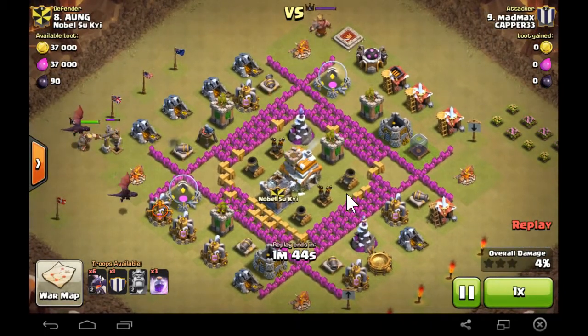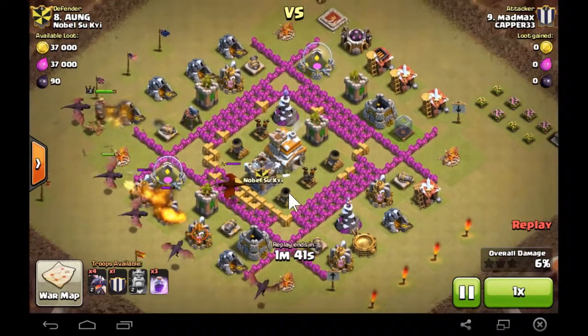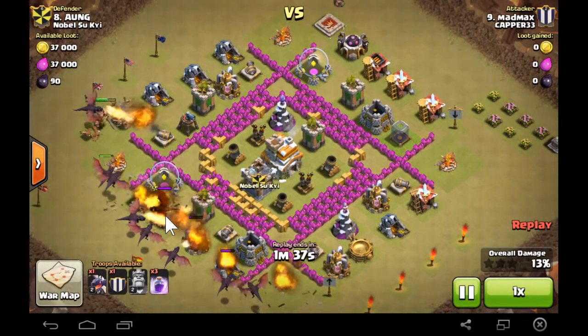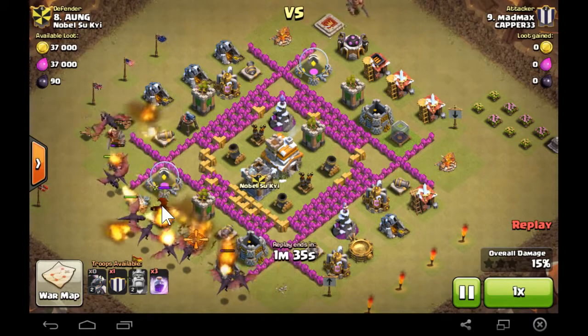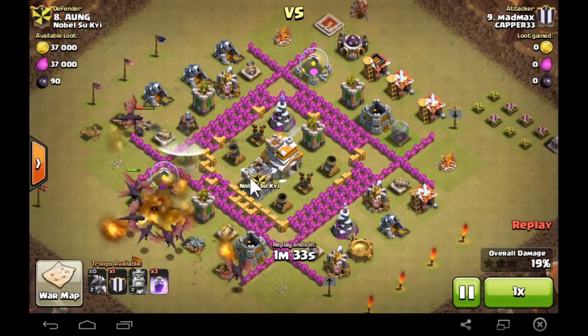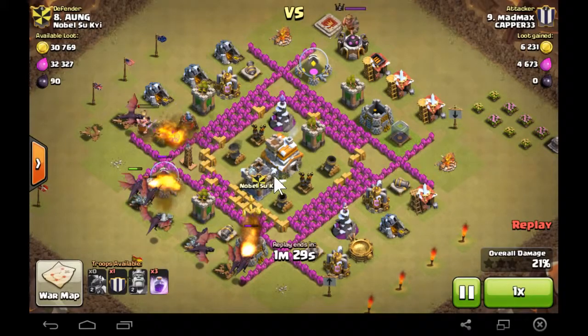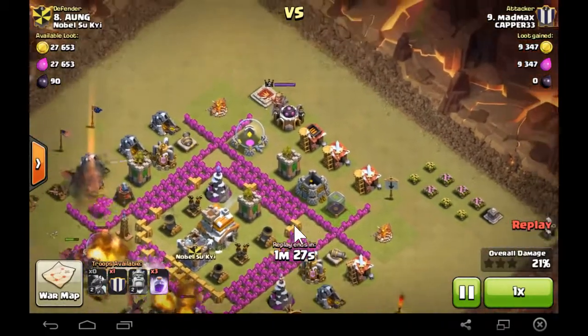It's a level 7 town hall. Mad Max also has a level 7 town hall, and as you can see, it's a level 4 dragon coming out of the clan castle. It's a level 6 clan, so obviously anything that is donated gets promoted by one level. That's a big disadvantage we had in all our bases.